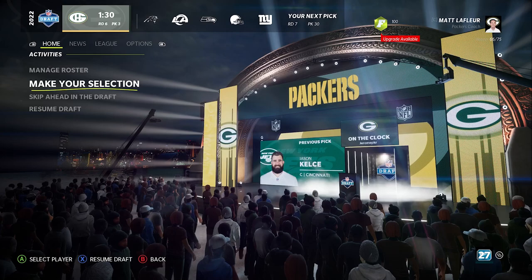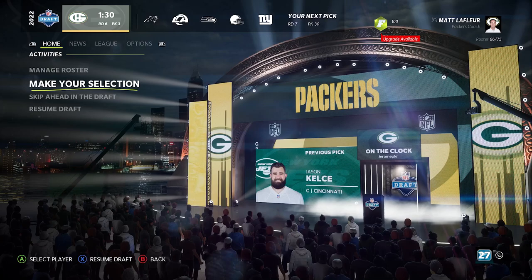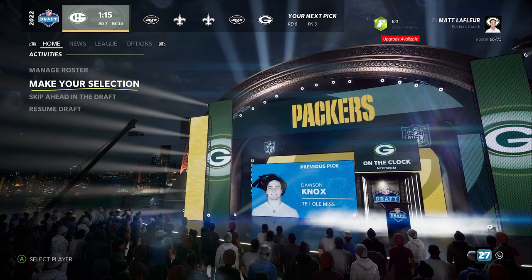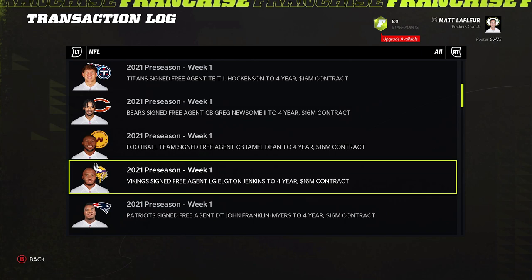For pure value, I have to go Frank Ragnar — a start of the seventh round pick, but a 25-year-old 88 overall lineman with athleticism is just too hard to pass on. So now we have two really good linemen. With him playing left or right tackle, you're kind of set for the line if you really wanted to, because it's not the toughest position to draft in the rookie draft.